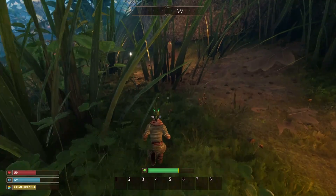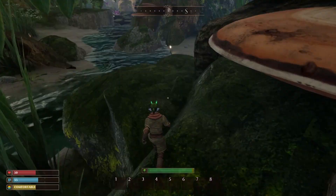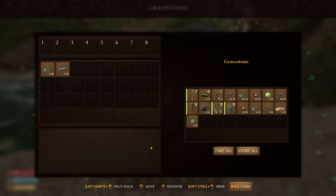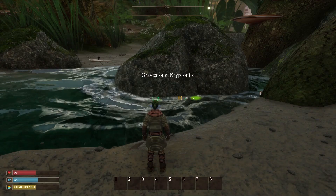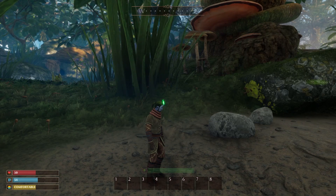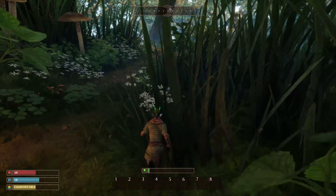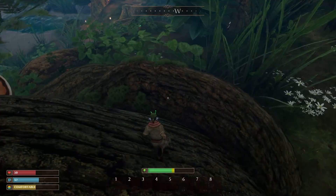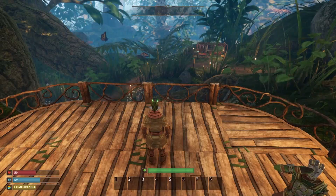If you are unlucky and do find yourself dying in deep water, your gravestone will spawn at the last bit of land you were touching. Whenever you die, a gravestone will spawn allowing you to go back and collect all of your items. When you die you will respawn at the last respawn point you set with a bed, or if you haven't done that, you will respawn at the starting area. The only items you will keep on you when you respawn are the one in your hand at the time and the armor you are wearing.